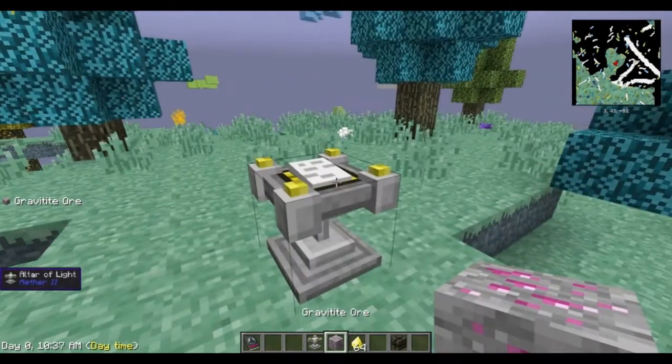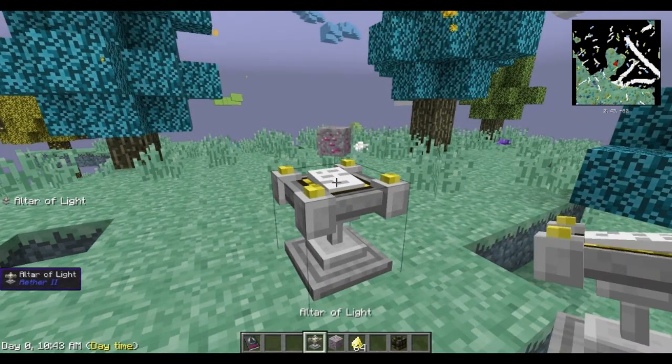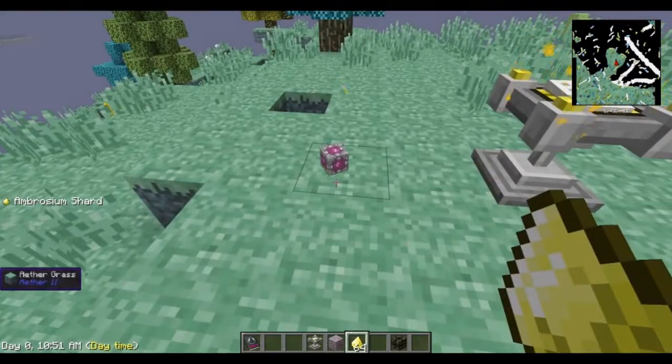So after you've mined up enough to make your full suit, you're going to place it on your altar of light and then you're going to use Ambrosia Shards — it's going to take three of them — and then that's going to pop off and it's going to be enchanted.